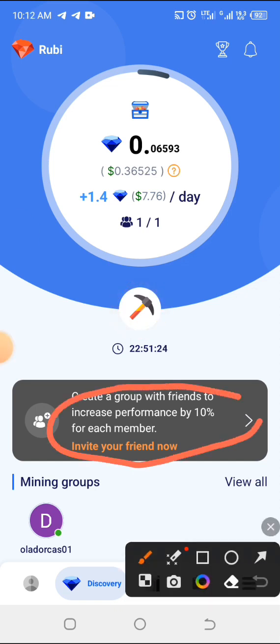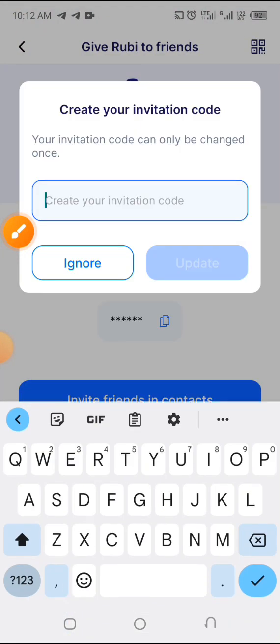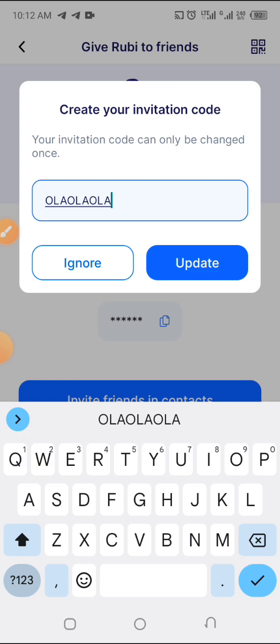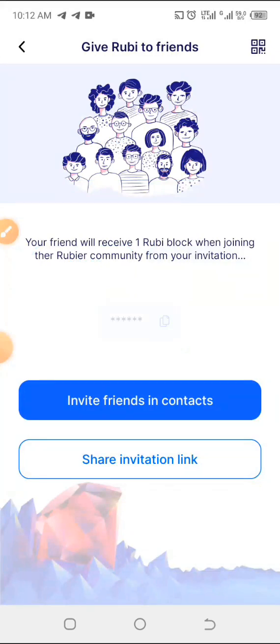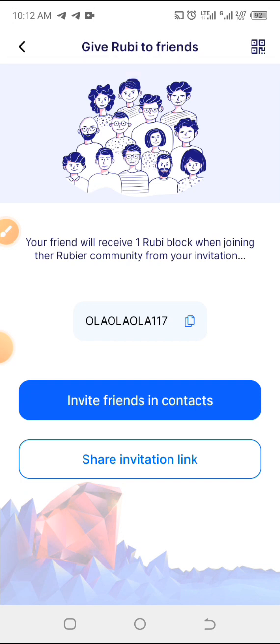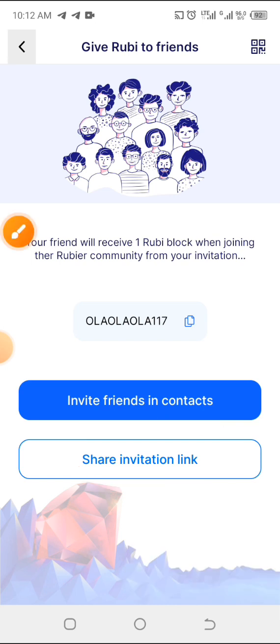Here's how to get or create your own unique referral code. Click on 'Create a Group with Friends,' then type in your own referral code — mine is OLAOLA117. This is my code, and this is what I'll be sending to people who want to join. The invitation code has been created. Click on 'Share Invitation Link,' get your link, and send it to others as well.